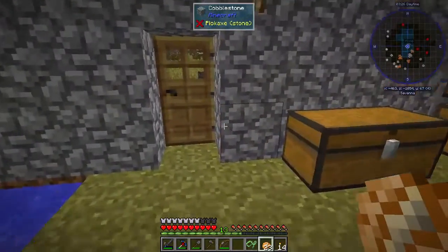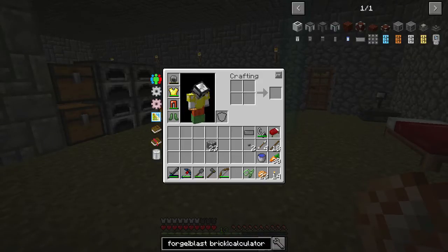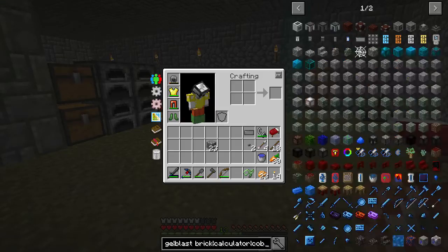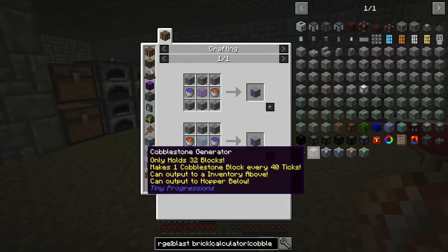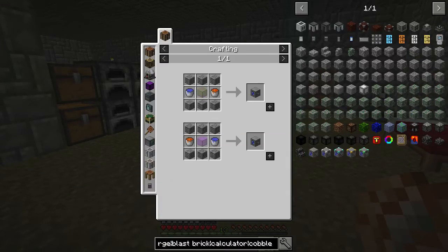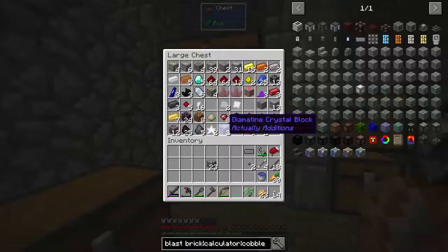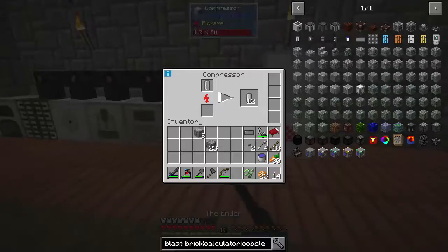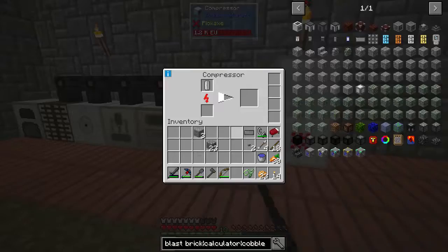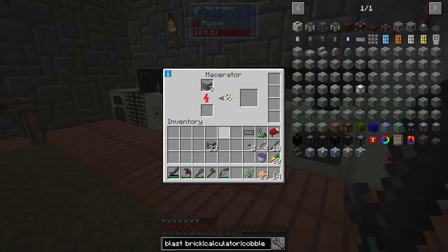One bad thing about the hammer we're going to be using — we're not going to be able to get cobblestone normally. Something we might want to do is get a cobblestone generator. It requires six cobblestone, a piece of glass, and two buckets — one with lava, one with water. I want to go ahead and get that going, because it's going to be easier in the long run.